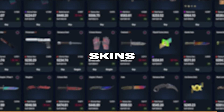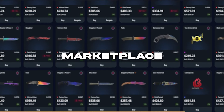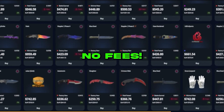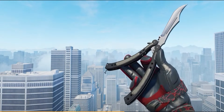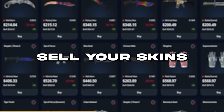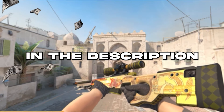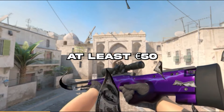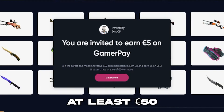Do you want to trade and flip skins without losing money to high fees? Then GamerPay is the marketplace for you. GamerPay is the only trusted CS2 marketplace where you can buy skins with absolutely no fees, meaning you can find the best deals and get the most value for your money. Most skins are listed for less than any other marketplace because of the low selling fees at just 3%. GamerPay is also a great place to trade skins — sell your skins and buy new ones without losing money to unnecessary fees. If you sign up with my link in the description, you can get a free 5 euros when you deposit at least 50. Thank you to GamerPay for sponsoring this video.